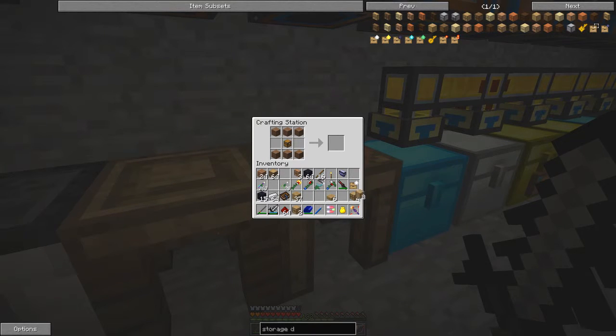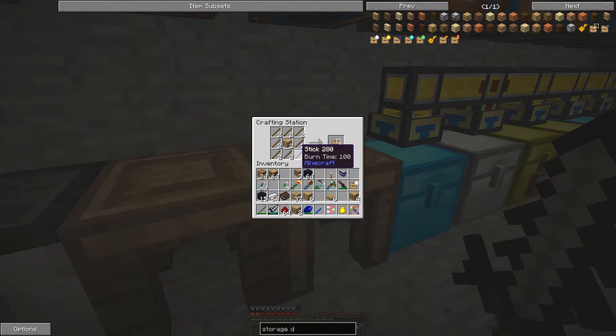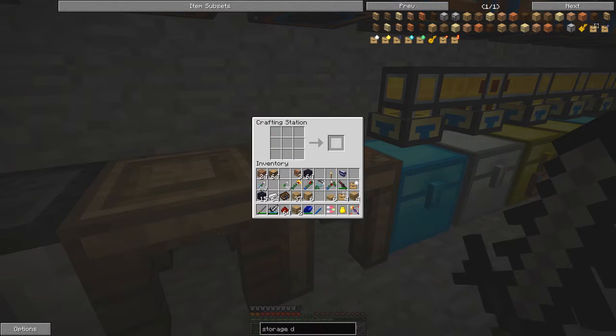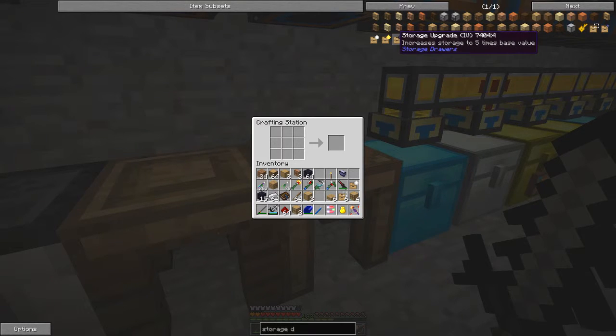I made eight templates. Now for the storage upgrades it's just sticks around the template in the crafting grid. I already have some sticks so now I've got four storage upgrade templates. Let's make two more sets — I'll make some more sticks and do that again, giving us six storage upgrade templates total.